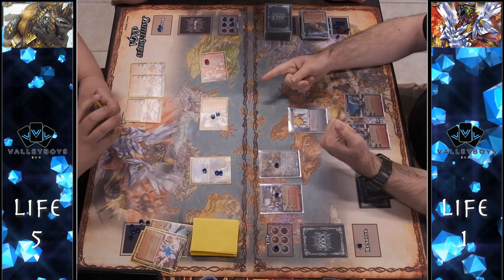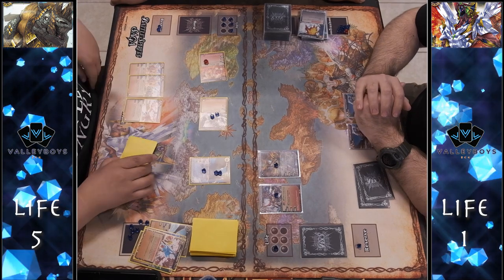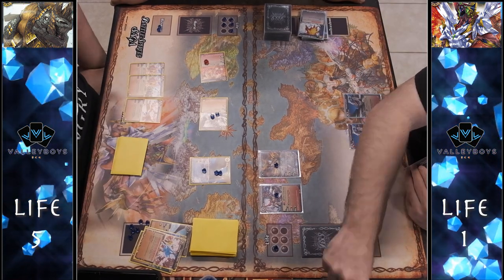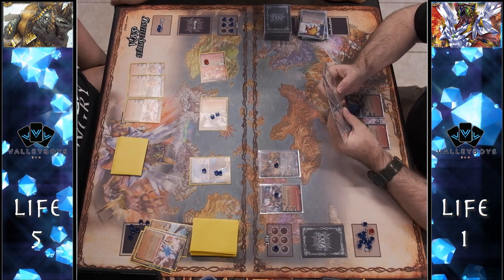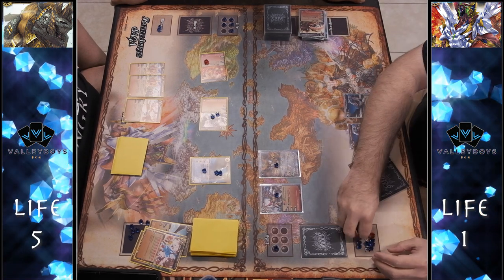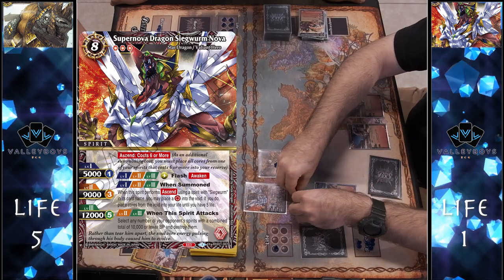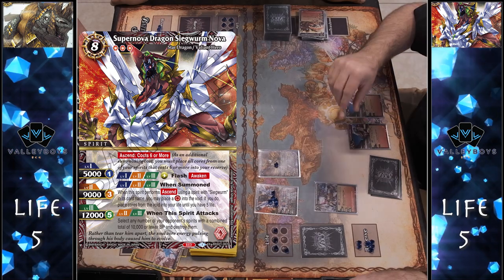That would have been game if not for the Absolute Ice Shield. If I'd swung with the Calamity Beast it would have re-stood both level twos and we could have gone for game. I had other things in hand to deal with his board — I could have swung, he would have blocked the Calamity, and then one other attacker would get through for the final life.